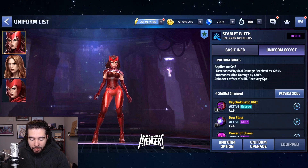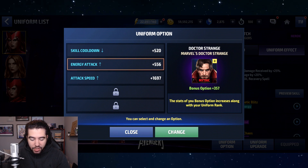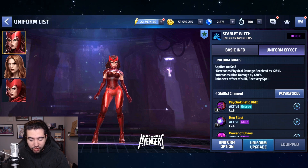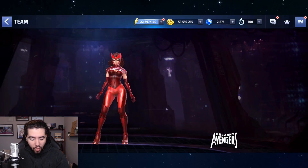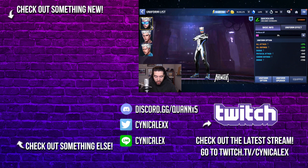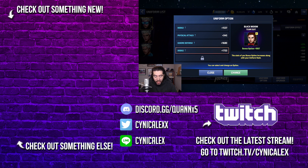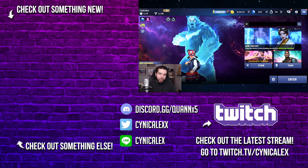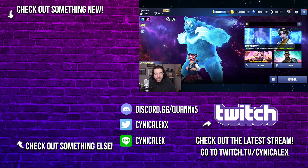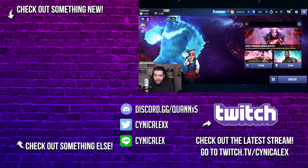As far as the optional uniforms go, we've got Moon Girl, Doctor Strange from the original Marvel's Doctor Strange, Star-Lord GOTG2, Crystal Fantastic Four, and Cull Obsidian from Infinity War. For Quicksilver, we have Ronin, Proxima Midnight, Infinity War, Invisible Woman, Black Widow, and Wolverine X-Force. Let me know what you guys think of the brother and sister combo — Wanda and Pietro Maximoff. Subscribe if you enjoyed the content, hit the like button if you enjoyed the video, and I will see you again soon. Take care.